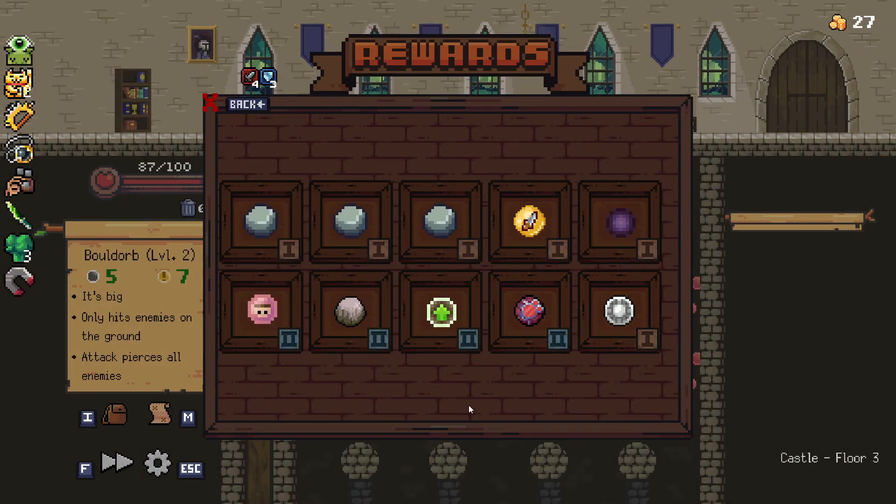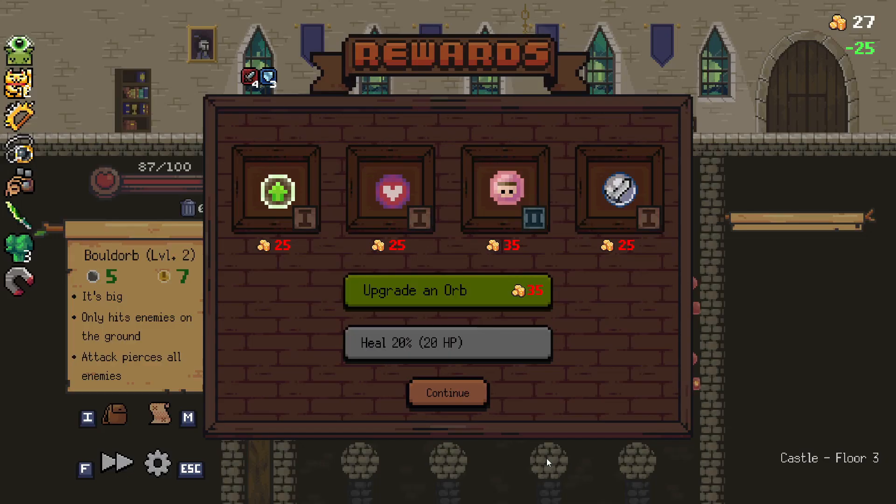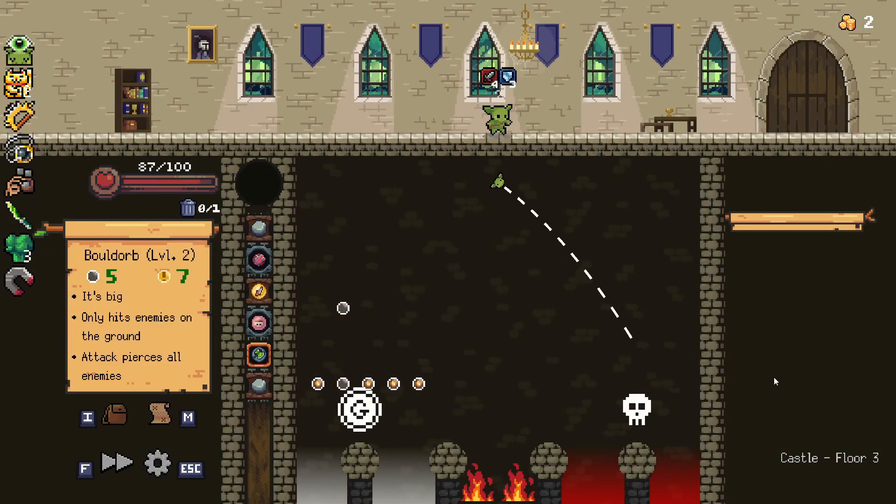We did want to heal there, and we also want to — yeah, let's go for another upgrade on Abrasion. We want to go for a fight because we've got no money — we've got two bucks.